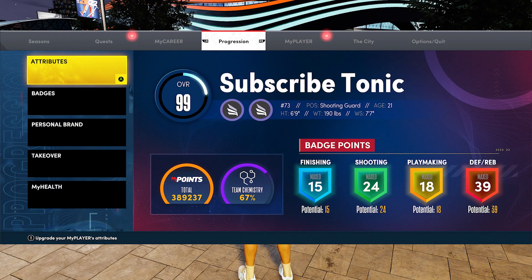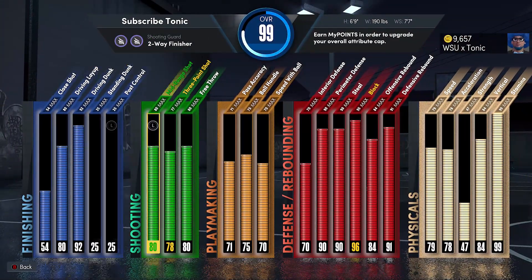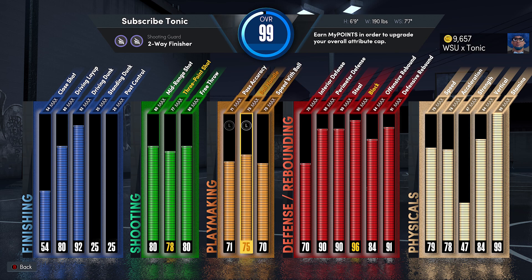What is up YouTube, man? Today we're talking about the Steve Nash signature combo. One interesting thing about this dribble move — as you can see, I'm on my glitch six-foot-nine build.